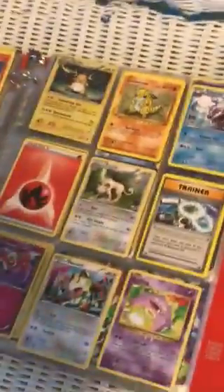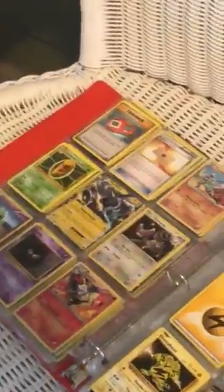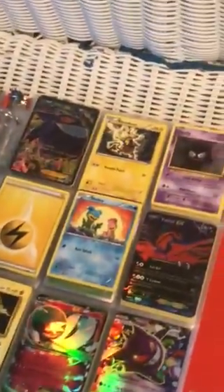And then we have a Mega Swampert. He's not really that rare, but he's okay. You see him over there? Yep, we see him. They're very good. Then we have a Thundurus and stuff. These Pokemon, they're pretty cool too. I traded him this one too, just a couple of weeks ago or something.